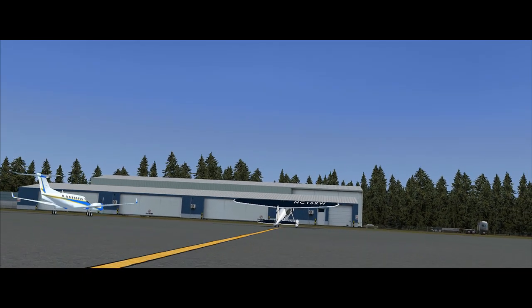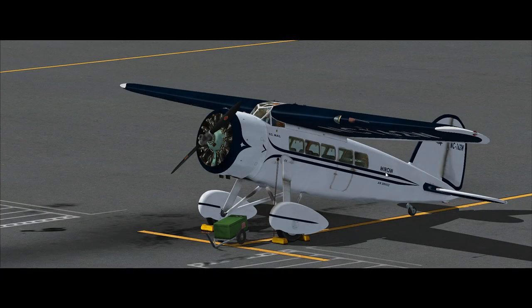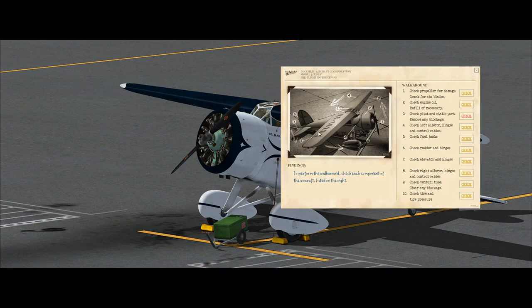This livery will be included in the next update. One cool little new feature that's implemented now is the walk-around panel. If you press Shift and 3, this window will pop up, which allows you to perform a walk-around of your aircraft.